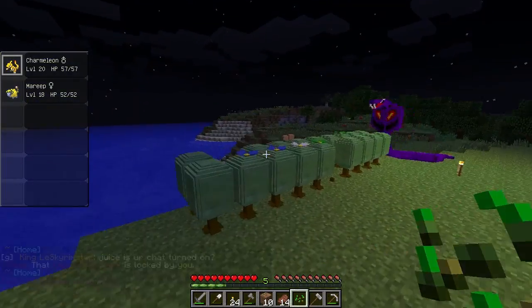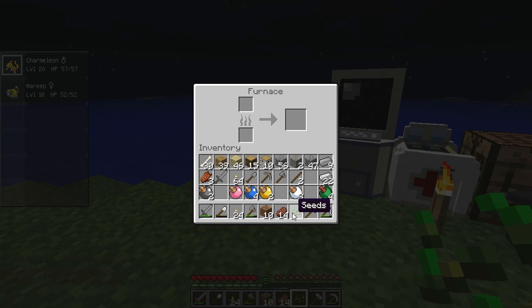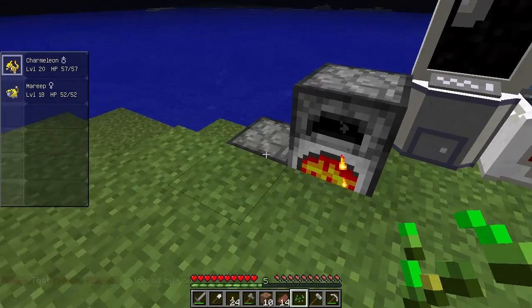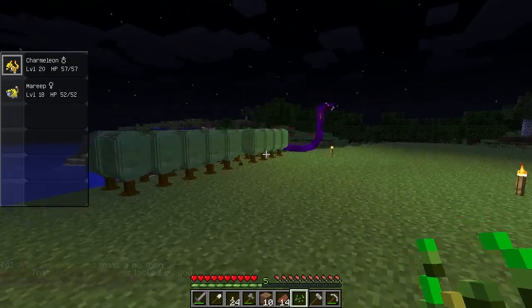I do have some apricorns, so what I'm going to try and make is a dusk ball. Here's a cooked green apricorn, and I think I need to make white ones too — or was it black? I forget. Let's try black in this one and see which one works out. Obviously only one is going to work out in the end.